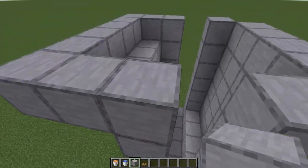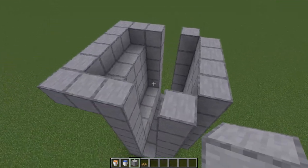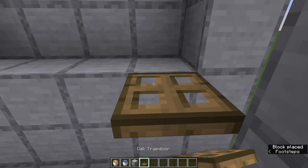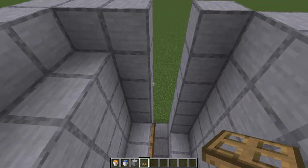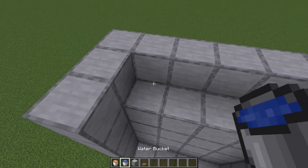Now, for now I'm only showing you the first side. You absolutely can make this double-sided, and I'll show you that here in a second. But for now let's use our trapdoors — close all those. And then let's add in our water.